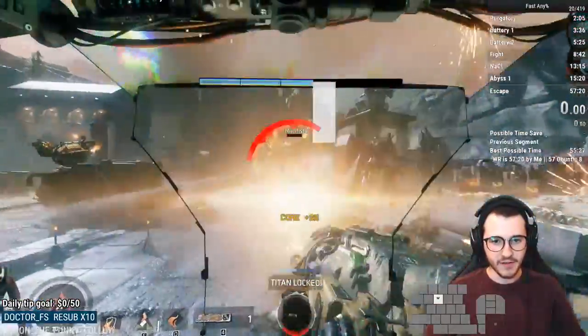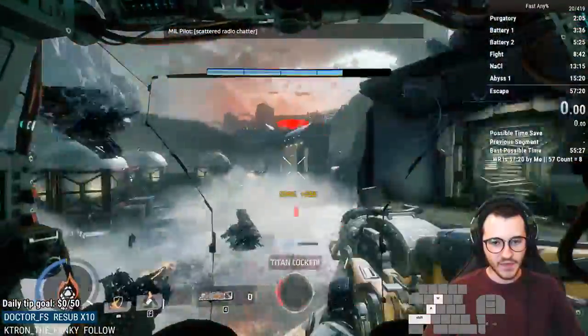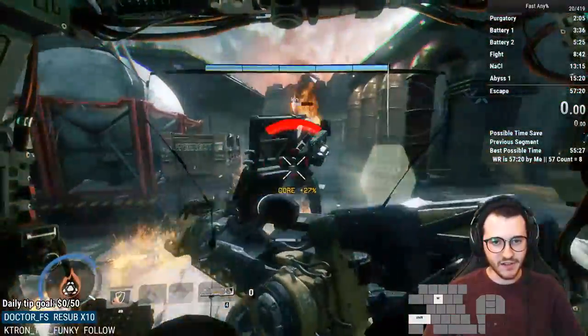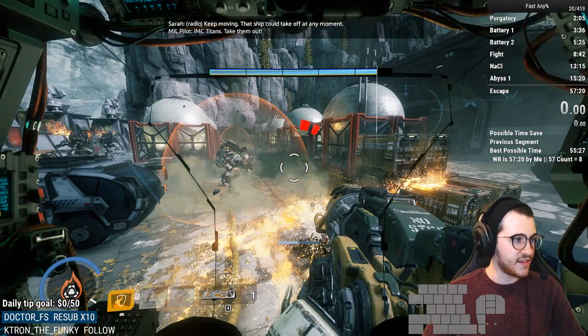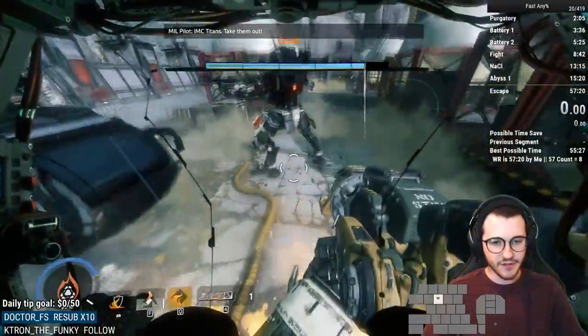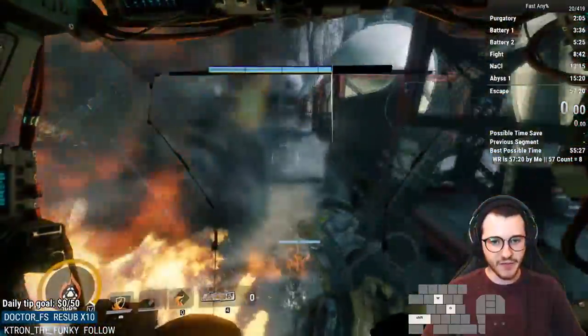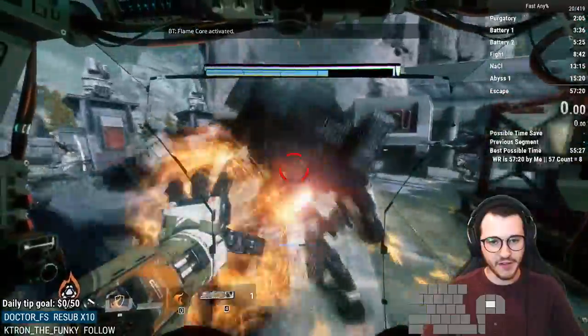I need to put down a Flame Trap there. Got the North Star — that's good. Gotta get this Ion because he can be kind of dangerous if he decides to laser at us. The spawns are right there in front of me, then way across — there's normally one that spawns in the back left corner. Put down a Flame Trap, Flame Shield. We have Flame Core again with a good group right here, so it's probably worth using.